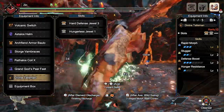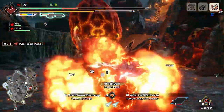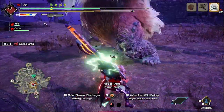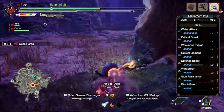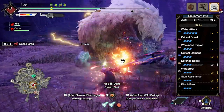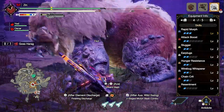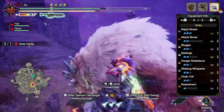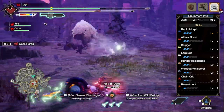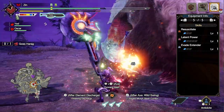If you can find a level three rapid morph talisman or slot rapid morph up to level three, you'll be able to match this build's damage effectiveness. The full skill list is: water attack 5, crit boost 3, weakness exploit 3, critical element 3, defense boost 3, windproof 3, stun resistance 3, flinch free 3, rapid morph 3, attack boost 2, slugger 2, earplugs 2, hunger resistance 2, wirebug whisperer 2, chain crit 2, resentment 1, resuscitate 1, latent power 1, and evade extender 1.